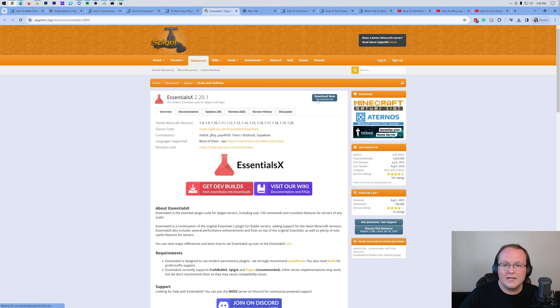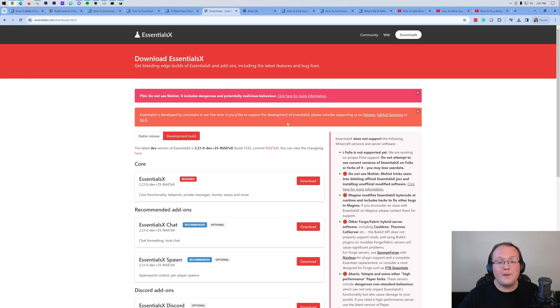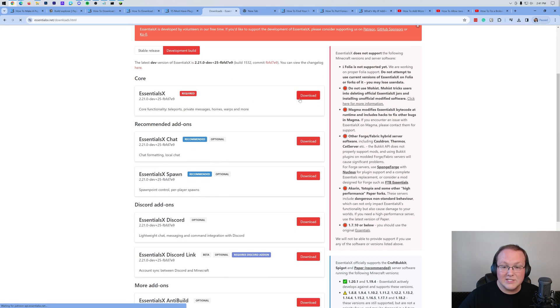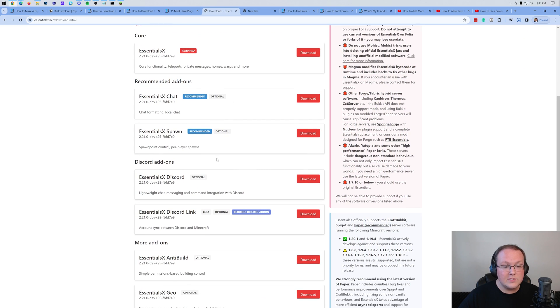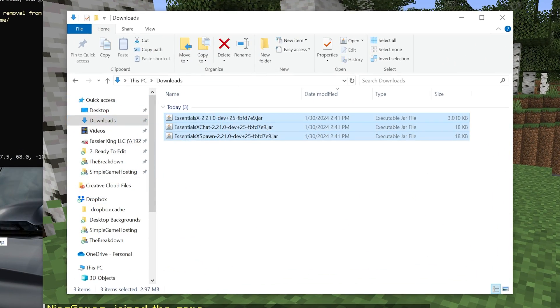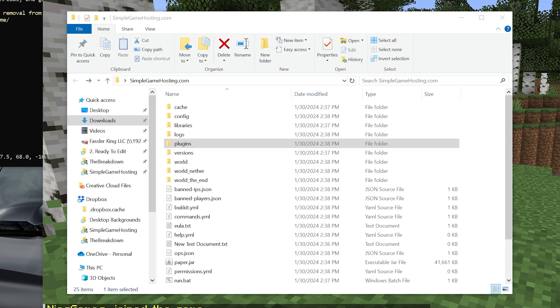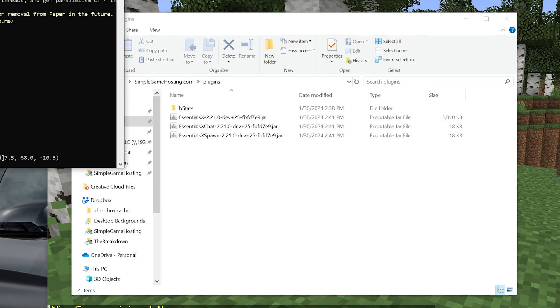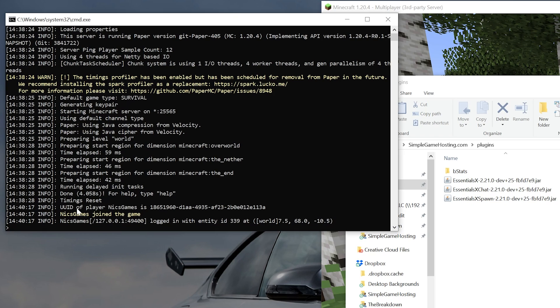Let's go ahead and download Essentials. Clicking Download takes us to the download page, where we need to make sure we're downloading EssentialsX — that's required. You can also download add-ons like EssentialsX Chat and Spawn. Once they're downloaded — you may need to keep or save them, and that's true for any plugin. As long as you're downloading from a trusted source, you're good. Move them from the Downloads folder into the Plugins folder. That's how easy it is to install plugins.